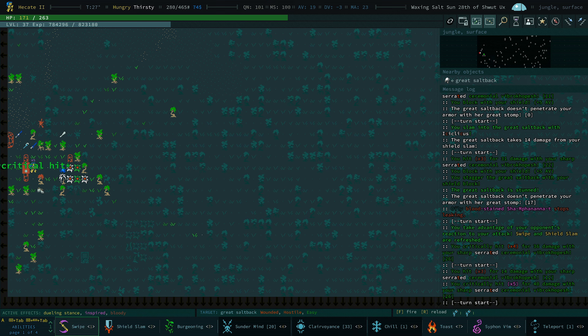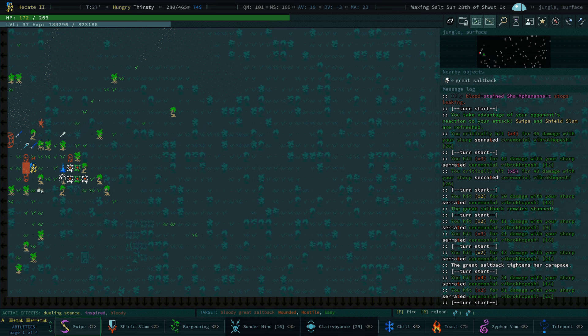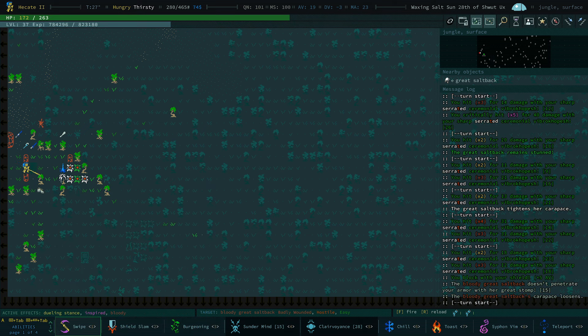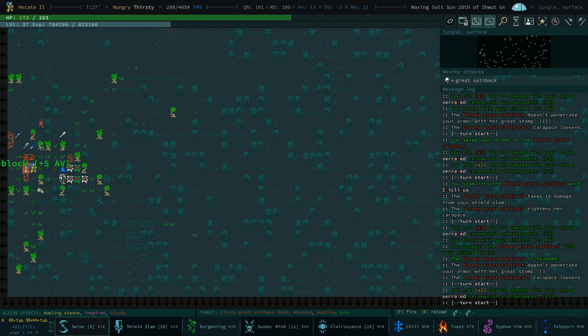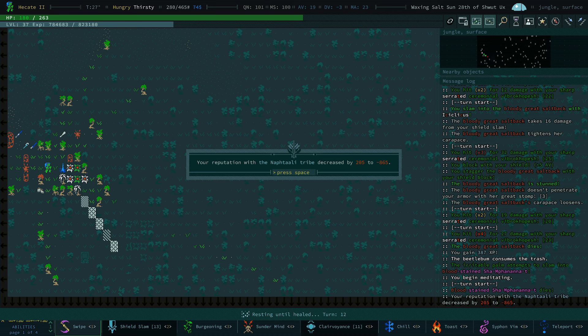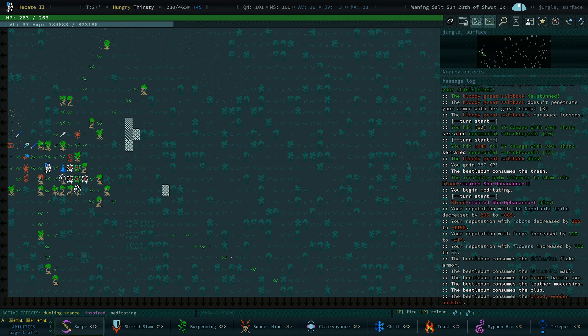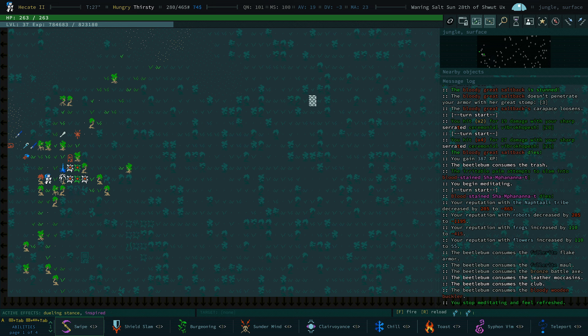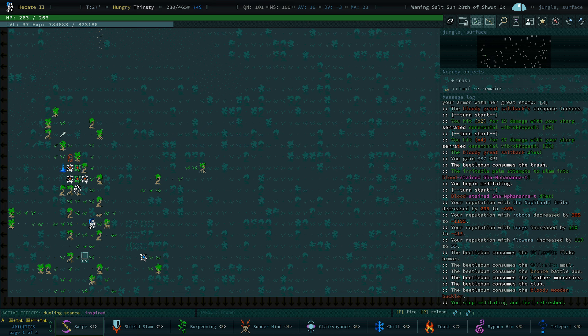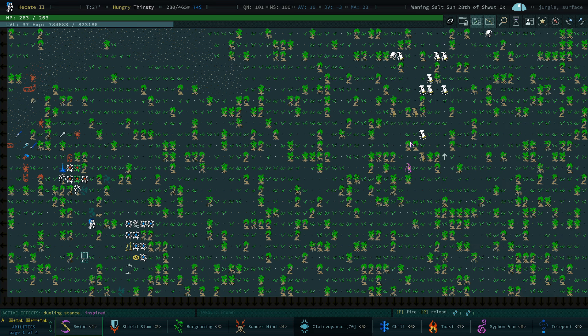This guy's actually getting some hits on us. We are starting to take off some body parts, which is great. Robot rep is not looking good but flowers love us. I'm a little worried about this. If we want to try this gamma moth thing properly, we have to start by taking out pretty much everybody else here because we're going to want to meditate. Let's start by Sunderminding.